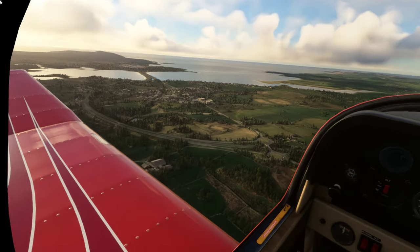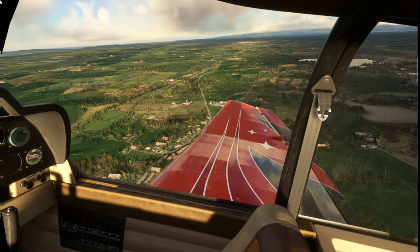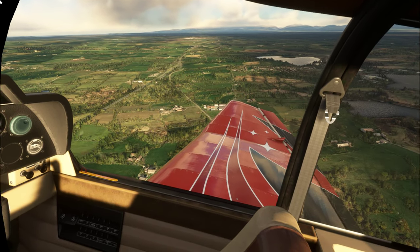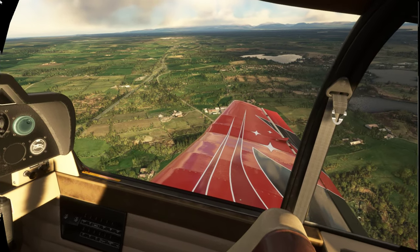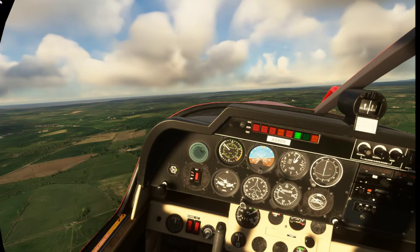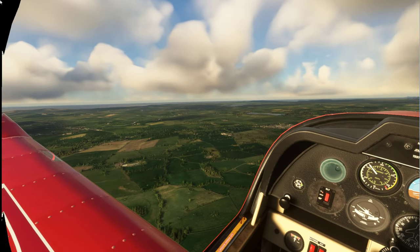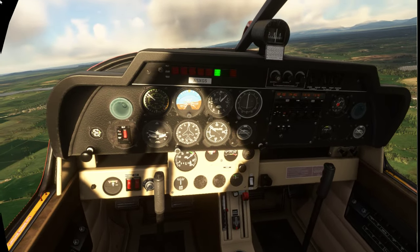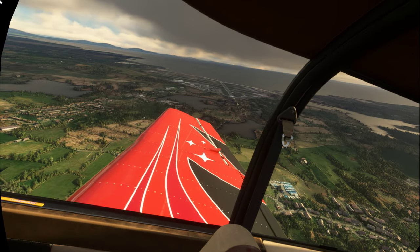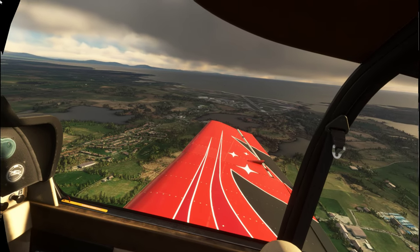Holyhead is over there. We'll follow the main road back towards Bangor and the Menai Strait. For those not from Anglesey, North Wales — the Menai Strait is the strip of water that runs between the mainland and Anglesey itself, which is an island. Out there you can see the Irish Sea. It's about six or seven o'clock. There's the airport. If it looks like it's shaking around a bit, it's because the plane's shaking around — it's quite a strong wind out today.